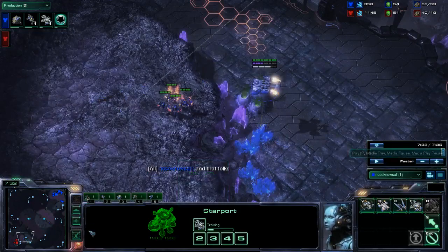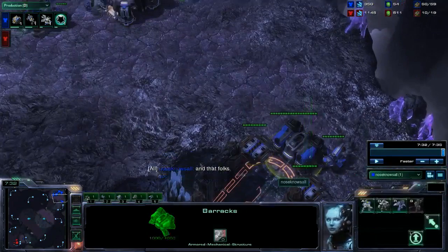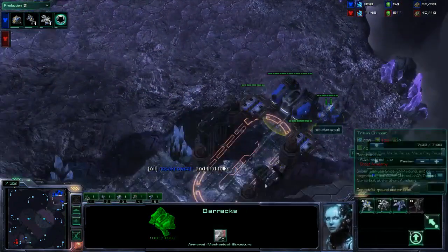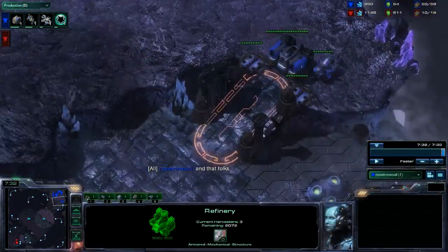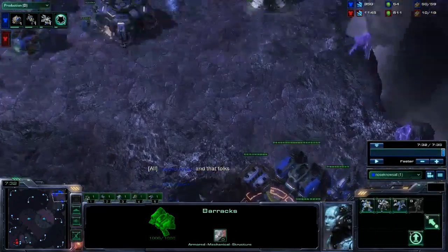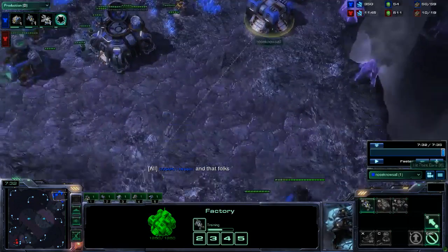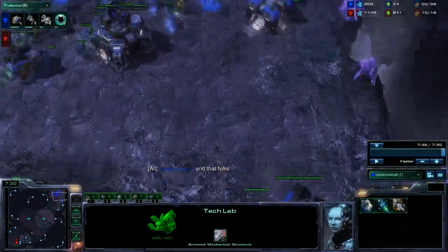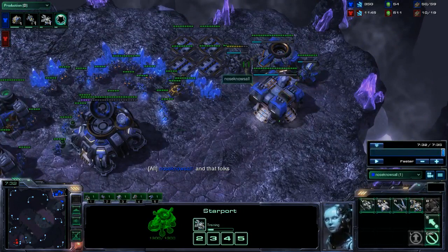Let me go through the build again. You build the 10 Depot, 12 Barracks, 13 Gas, start a Tech Lab, start your second Gas before the first Tech Lab is finished, and then start making Reapers. As soon as you have 100 Gas, you start the Factory and then the Hellions. As soon as the Factory finishes, you start a Starport, Hellions, and Nitro Packs. Once your first Medivac pops, you get a Tech Lab and you get Cloak Research and Banshees. And that, folks, is the build. Thanks for watching.